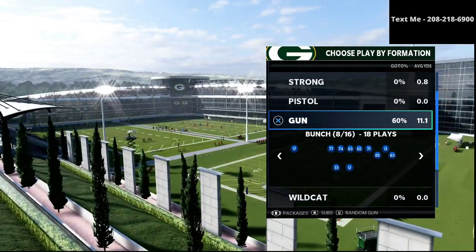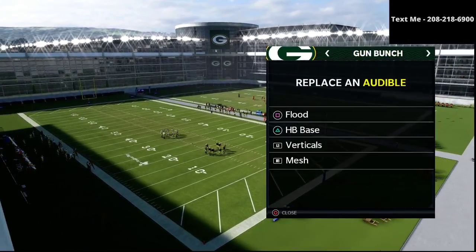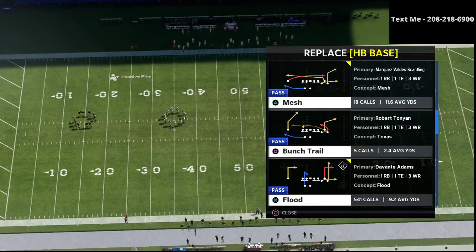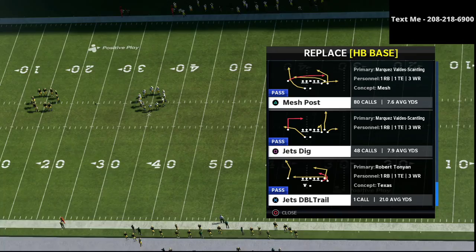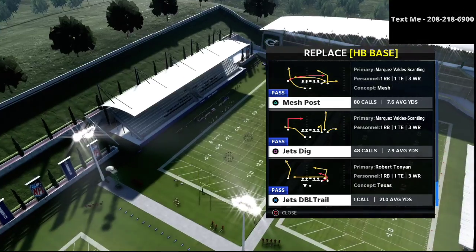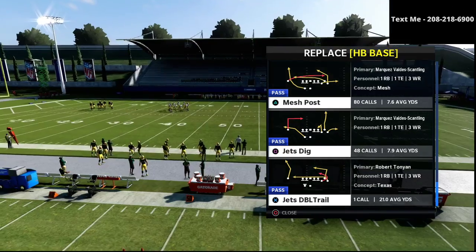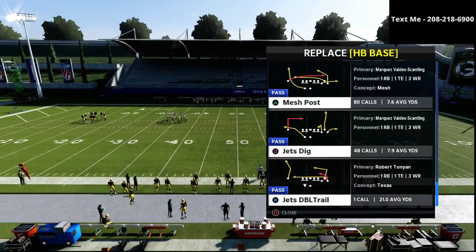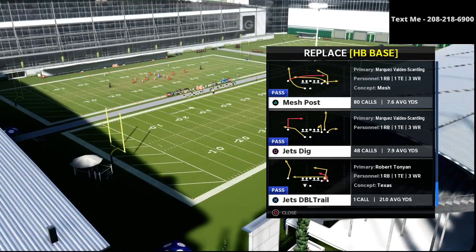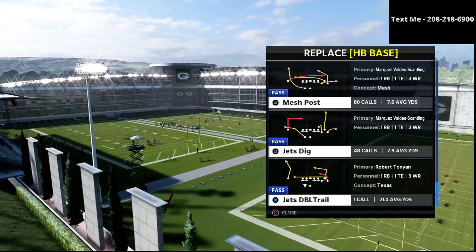The first step of the process is to build a power play — something that you can consistently call. We talked about yesterday why the play Flood is so effective as a power play concept, because it forces your opponent to have to do a specific style of adjustment to stop this particular play. Now that we've forced our opponent into having to adjust, the next step is to basically have something that is essentially a counter to that — something you can go to when you've got the defense trying to overplay certain things.